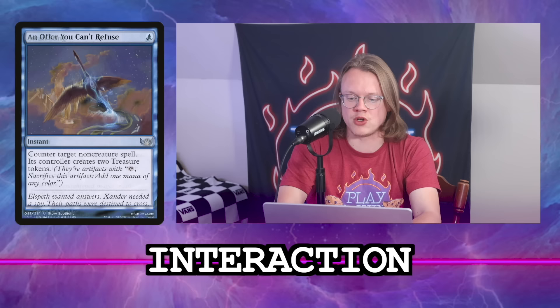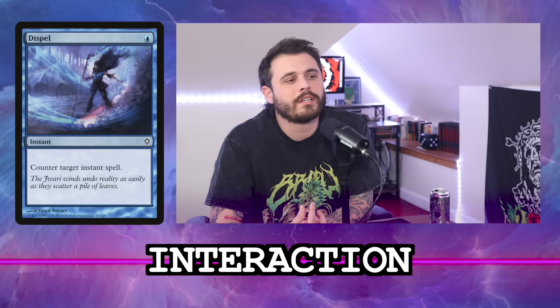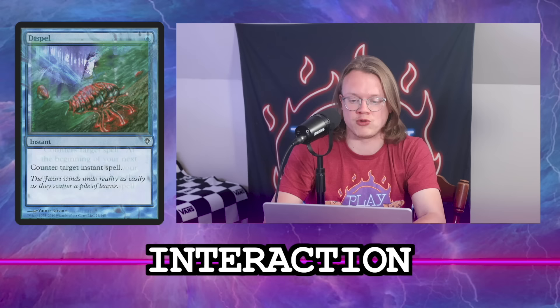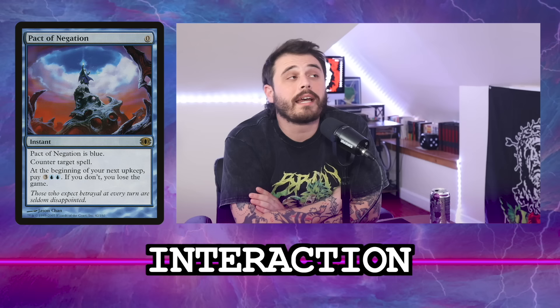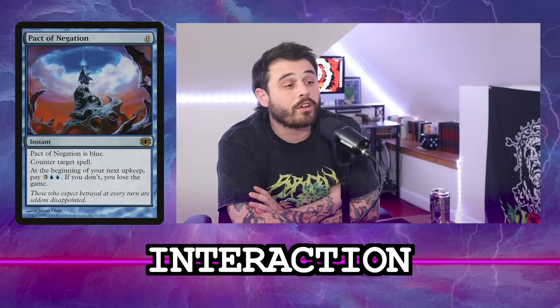I still love Flusterstorm. Dispel — I've been cutting it more recently; it's less important now that fast Ad Nauseam decks are less prevalent in the format. I still want another one-mana counterspell though. We definitely want Mana Drain. Delay is probably fine too — two to three two-mana hard counters seems right. Pact of Negation: I've been a little less enthused about it lately since we have a one-card win condition and paying for it mid-combo to stop someone feels bad.